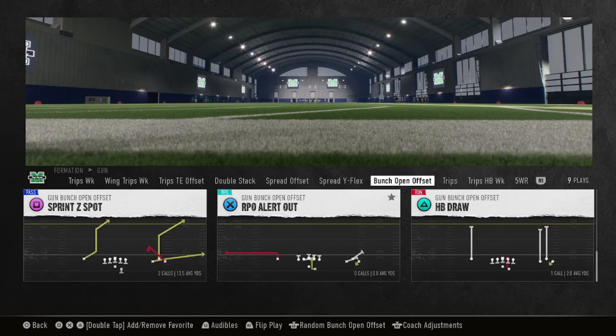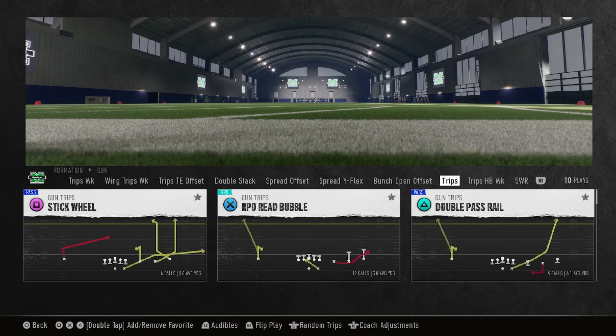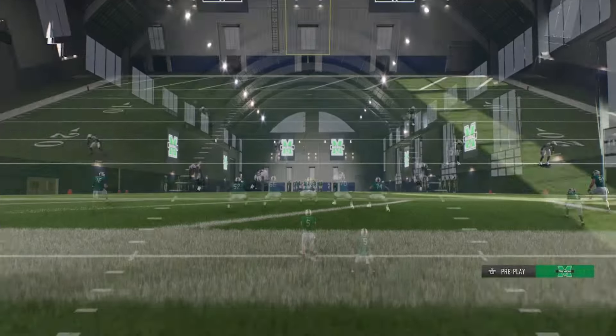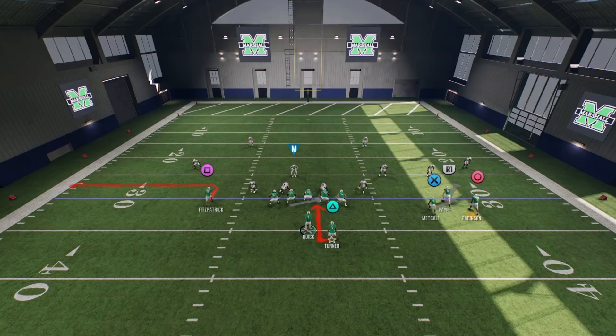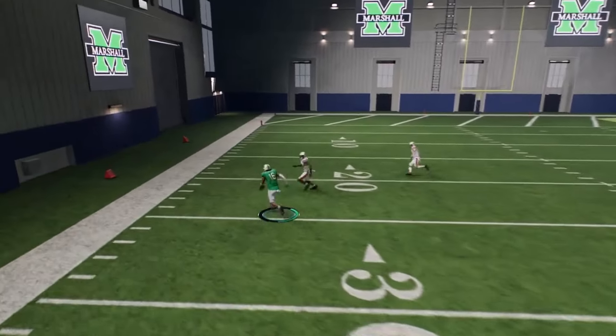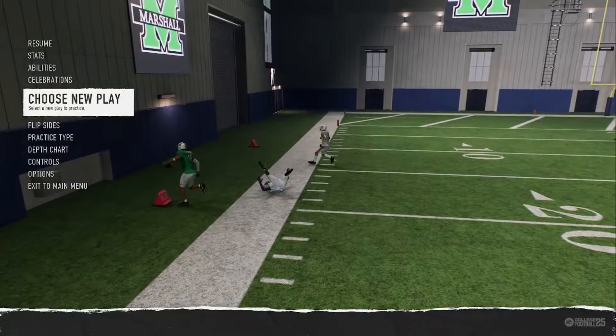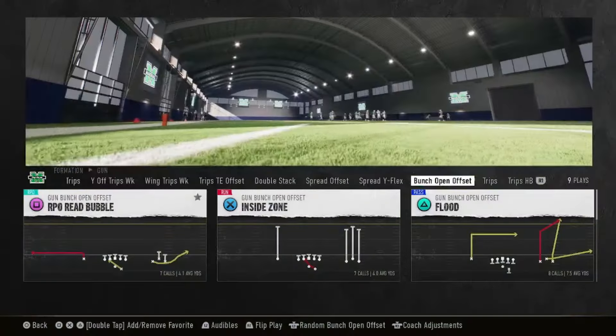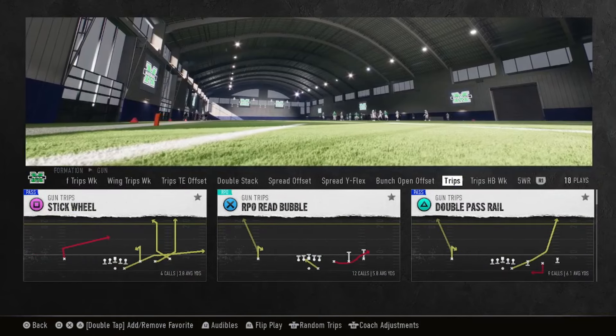Then you got wide trail — also these screens right here, the RPO alert out. Let me give y'all boys a sauce on this play: if your opponent is in man, usually the out route is wide open and you could just rack up easy yards like that. So that is a good play to do right there. If the screen's not open, usually the out routes are open.